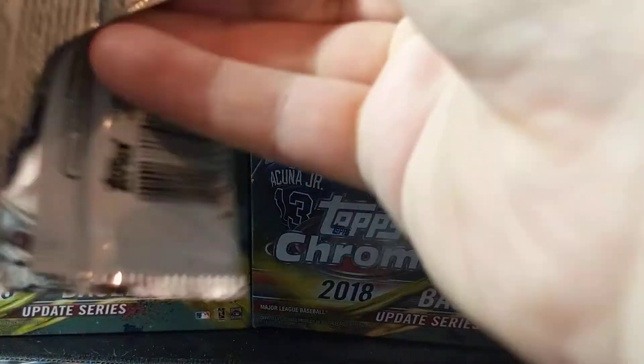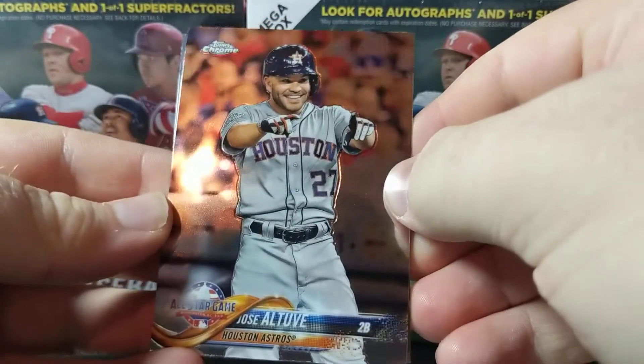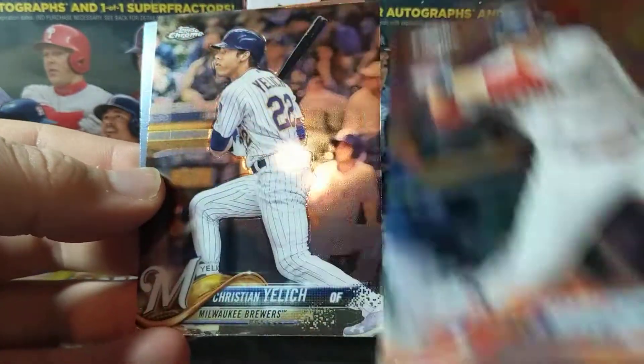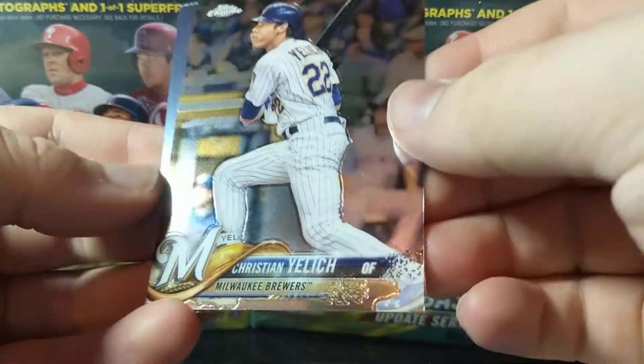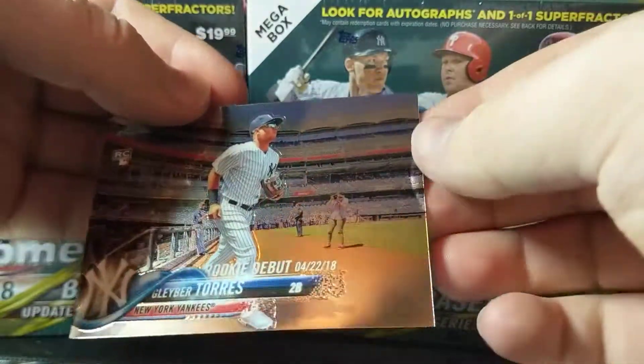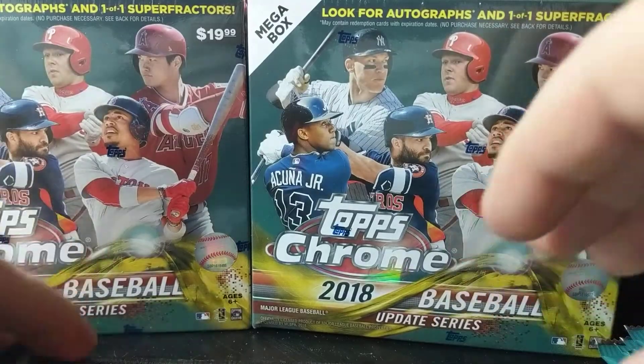Next pack. Hoping for something at least numbered, which would be nice, but can't always win. Jose Altuve, JD Martinez, Christian Yelich — it says Yelich on his cleat pad there. And Gleyber Torres, rookie.